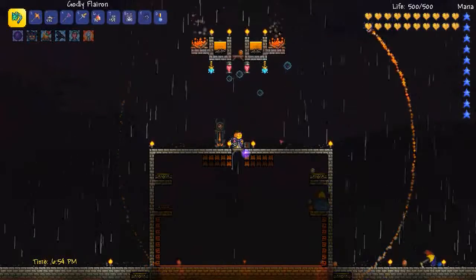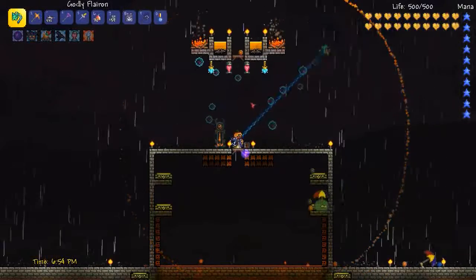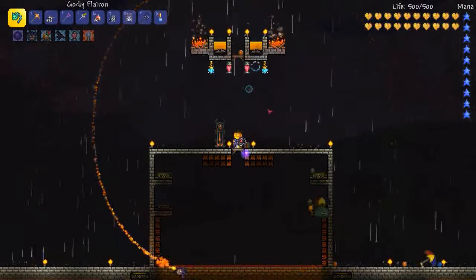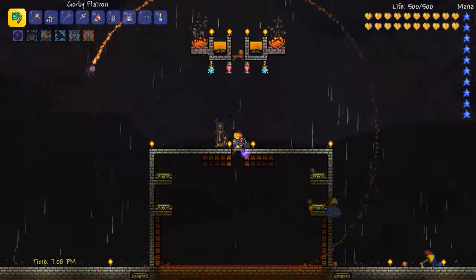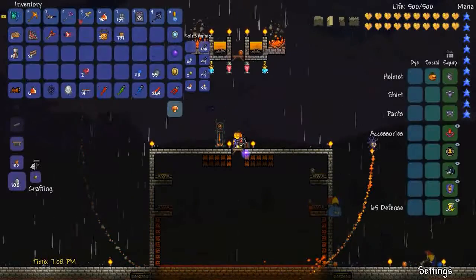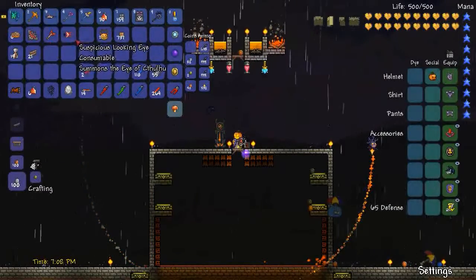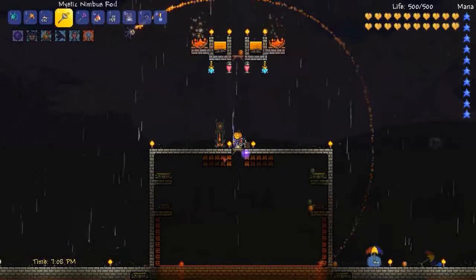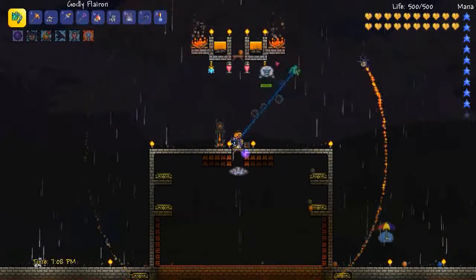I'll probably use a similar trick. There's monsters like the Morning Wood and the Pumpkin — there's equivalents of those. So I'll pretty much fight in a similar style, and hopefully it works out. I'll use the Nimbus Rod to get some damage going in our trap.